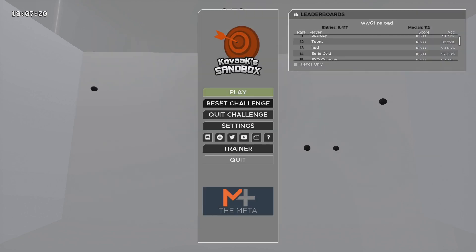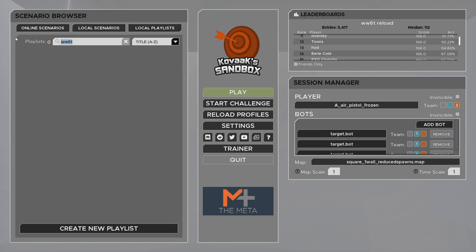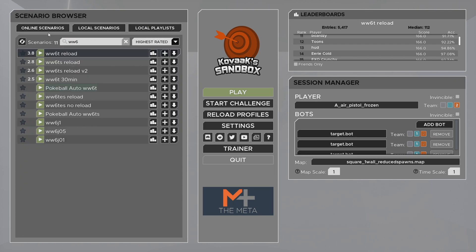Everything else is pretty much just default. For my in-game playlist, I have about 30 different playlists downloaded. That's pretty much it for KovaaK's settings. You can tick the box if you want to see the friends leaderboard and see what your friends have on the scenario.